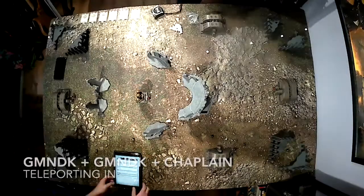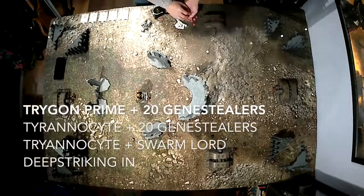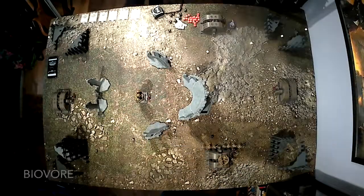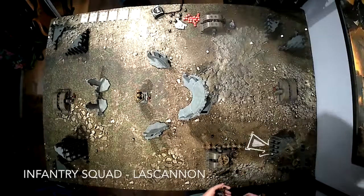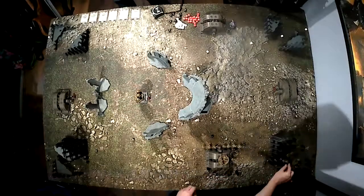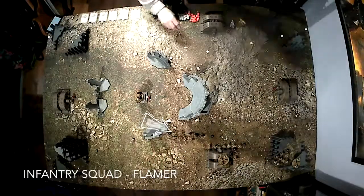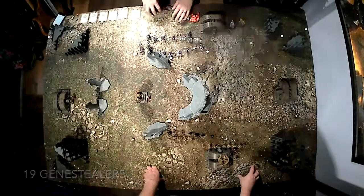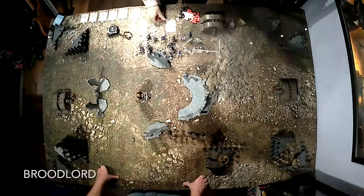We start deployment by going back and forth with our Deep Striking units. I have two Grand Master Nemesis Dreadknights and a Chaplain. He has a Trigon Prime with 20 Genestealers, a Tyrannocyte with 20 Genestealers, and a Tyrannocyte with a Swarmlord. I'll have to forgive the proxying of the Tyrannocytes — my opponent is slowly repainting his army, which he bought badly painted. This is the red and bone colour scheme.